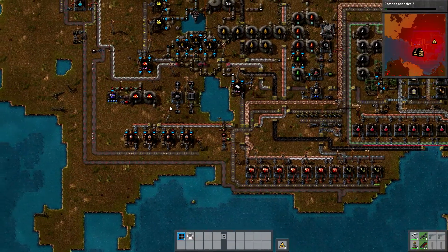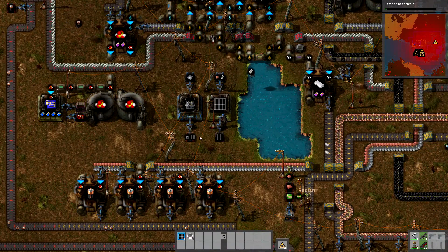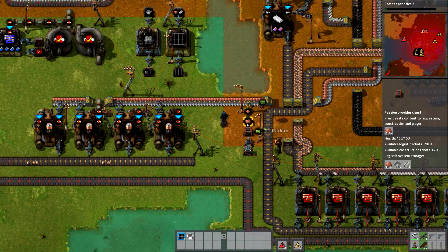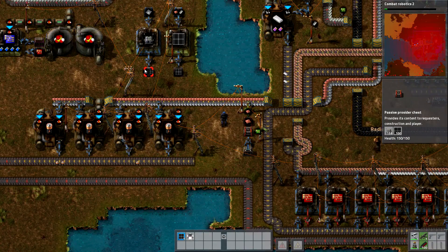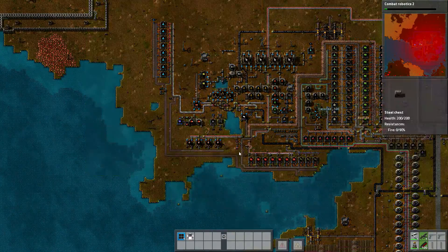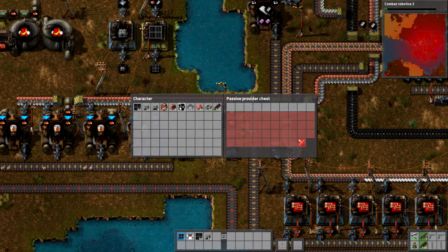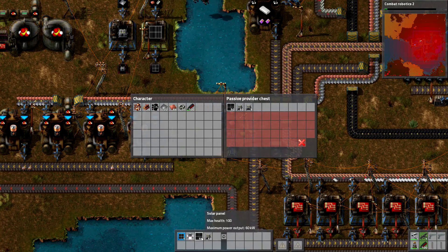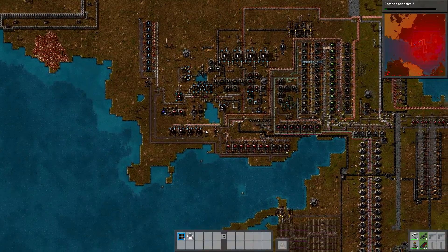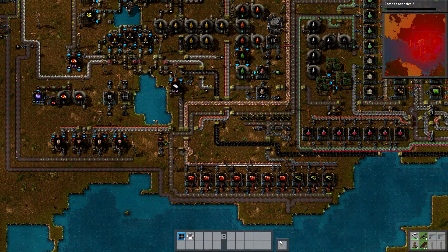The robots just need to put the solar panels down. If you mouse over the logistic chest you can see what we have in storage — 4,800 copper, 1,000 iron, and negative two steel. Why are we not making green circuits? Because I think the provider chest is not in the area. That's the same problem as last time. We need two blue arm assemblers and just make the others make something else.